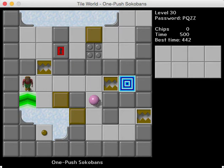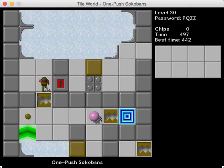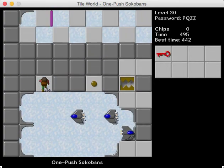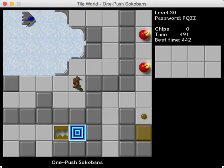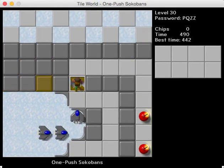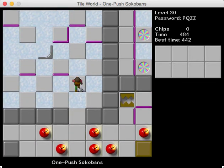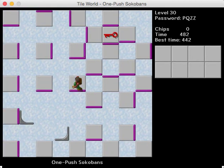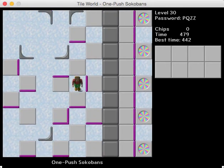Anyway, we'll end today off by playing One-Push Sokobans, which is definitely one of my favorite levels in this set. It was kind of inspired after the level One Block Sokoban from CCLP2, except here you push the blocks only one time, and you have to use that to figure out where to go and which direction to push them. Like here, I can't go down, so I have to go right. But whatever I do, I can only push it one time — each block only goes one time.